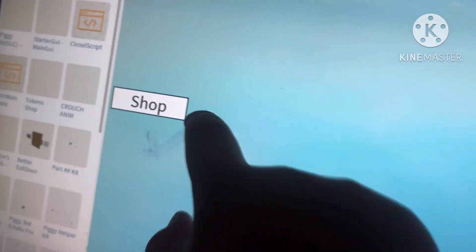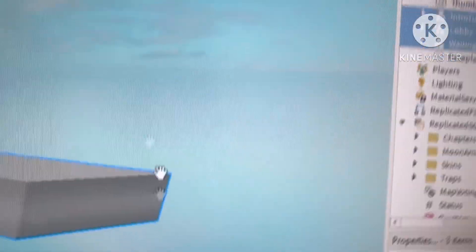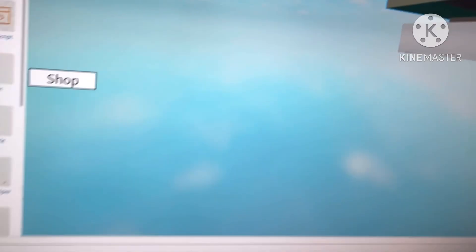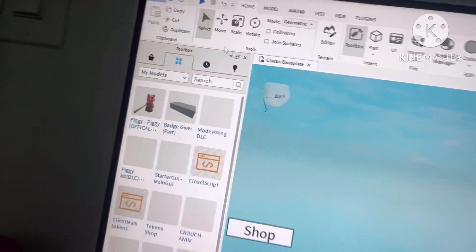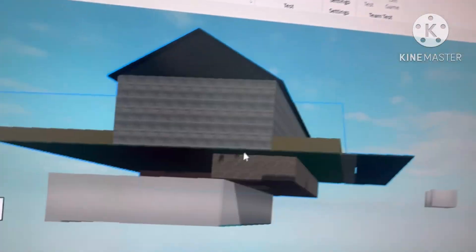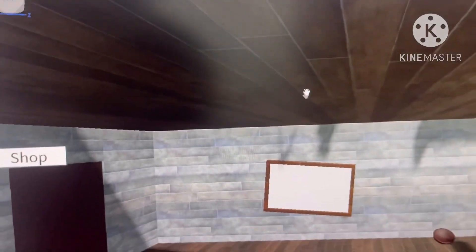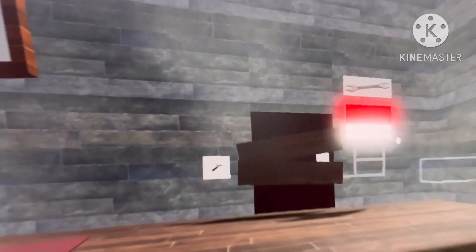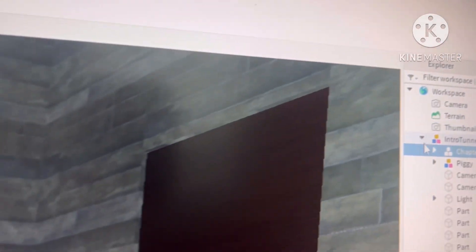We have the shop button right here. Now we're going to show you how to make a better exit door. First we're going to put Chapter One back in Workspace, and you'll see it pop back up. Now let me show you how to make a better version — we're going to ungroup Chapter One.